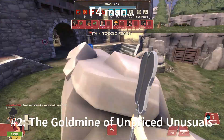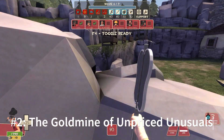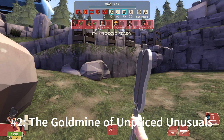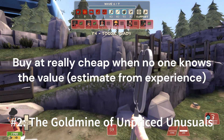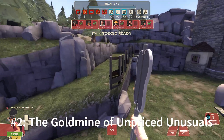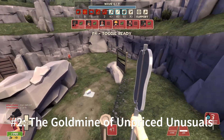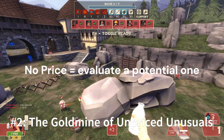You can be the first sale. New items, particularly following updates or the release of new crates, come with their own set of challenges. Initial prices are likely to adjust — often a decrease — as the market stabilises. To mitigate risks associated with these fluctuations, you have to absolutely buy these items at a significantly lower price. The goal is to sell quickly, not holding out for long-term gains, to capitalise on the initial market excitement. When venturing into the realm of unpriced unusuals, exercising caution is definitely paramount.